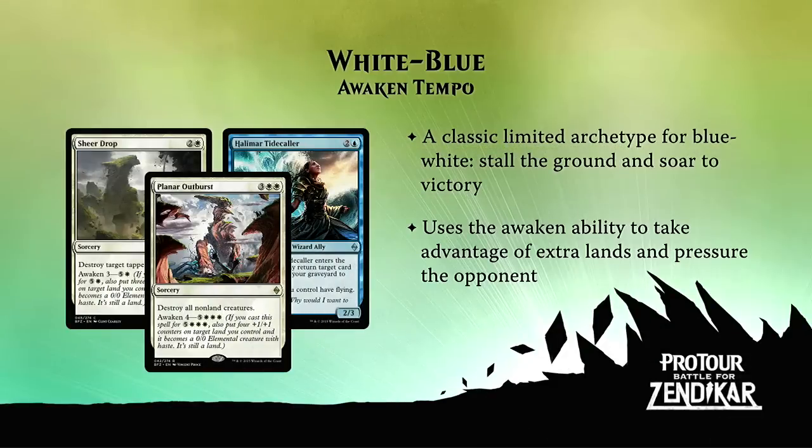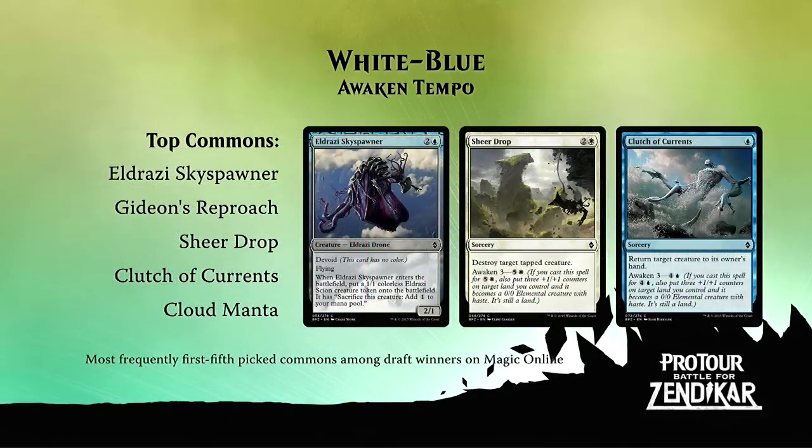Let's take a look at the top five commons you've been picking on Magic Online in winning drafts. There you see Eldrazi Sky Spawner, Gideon's Reproach, Sheer Drop, Clutch of Currents, and Cloud Manta. It's a little bit unusual to see a blue creature at the top of the pick order list, but Eldrazi Sky Spawner is absolutely fantastic. You get a 2-1 flyer plus a Scion — that's 3 power worth of creatures for just three mana, two of it flying, and you can sacrifice the Scion for mana. Just a really flexible card.